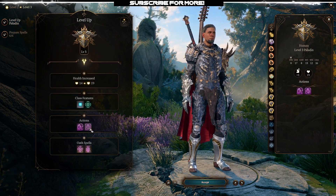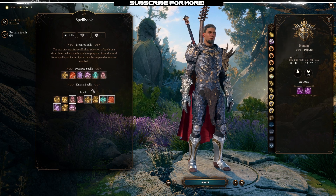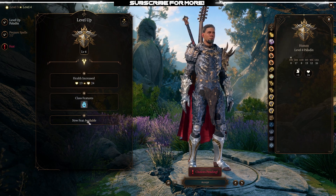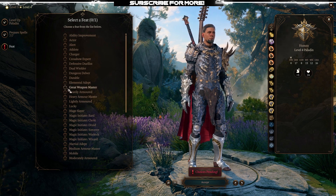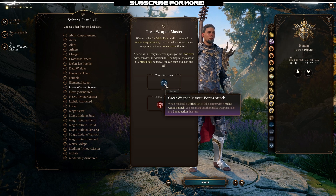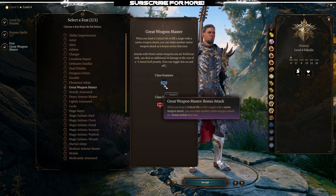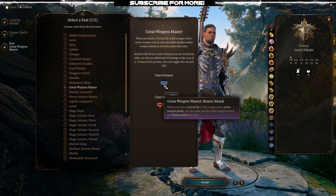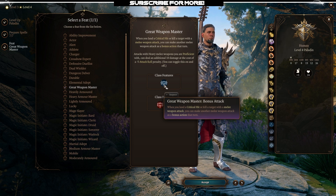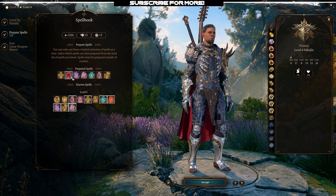At level 2 we get access to spell unlocks as well as better actions like Vow of Enmity, which is really good. At level 4 we get Lay on Hands and our first feat point. The first feat you should absolutely get is Great Weapon Master — you can always toggle it off if needed. Great Weapon Master gives you a bonus melee action whenever you land a crit or kill an enemy with a melee weapon. With this build you're going to crit quite a bit even without your smites, so you'll have a lot of extra attacks on top of your base attacks.